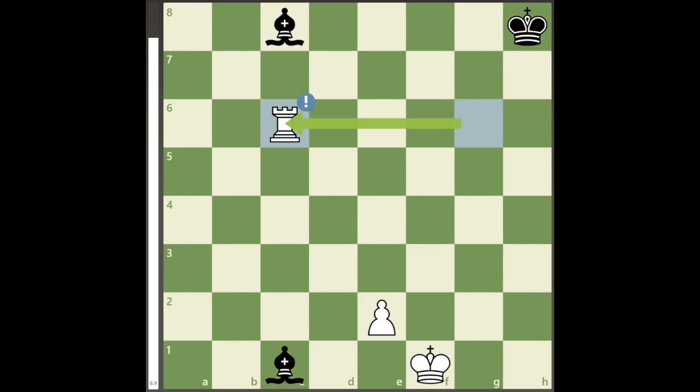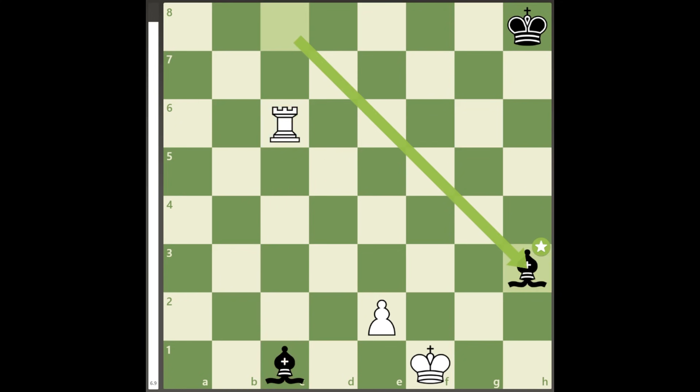After the great move rook to c6, the bishops are forked, and since they cannot defend each other, the only way to let both bishops escape is to give a check on h3.